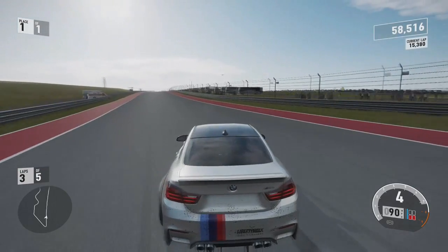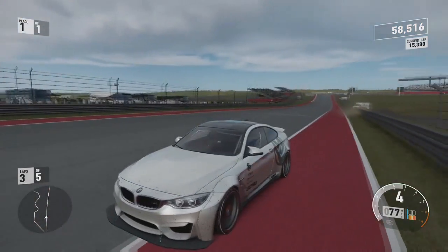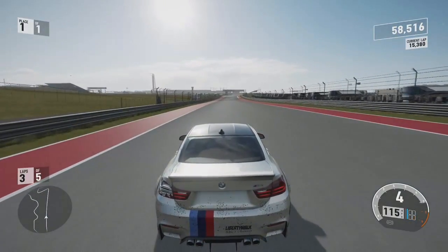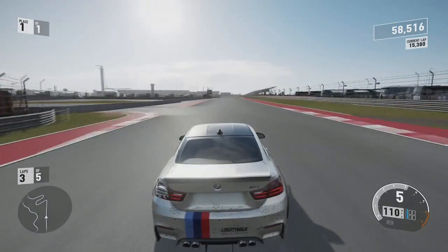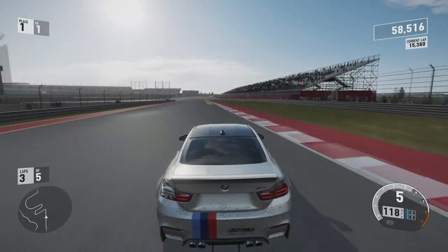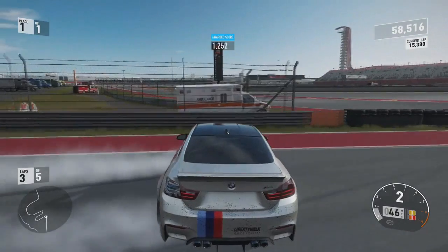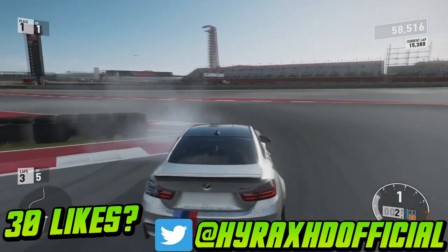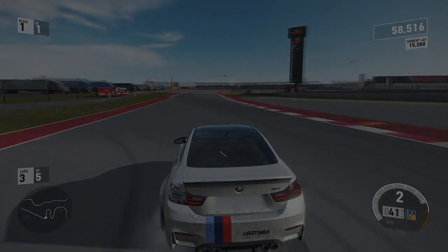Anyway guys, this was a Forza Edition BMW M4 drift build. He just crashed his rear tail light there — that's gone. Thank you to this person for getting this gameplay for me. I'll have a Dodge Demon drag build out tomorrow as well, so stay tuned for that. Leave a like if you enjoyed, subscribe if you're new around here. I'll leave a link to his Twitter down below — until next time, peace out.